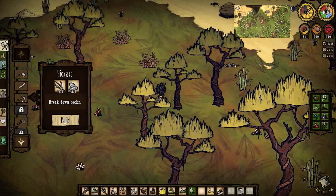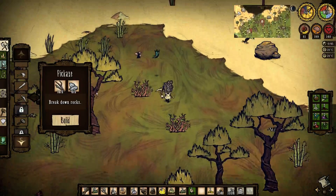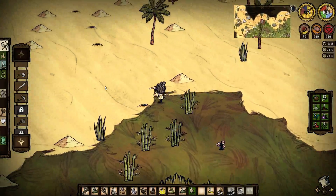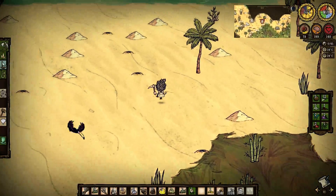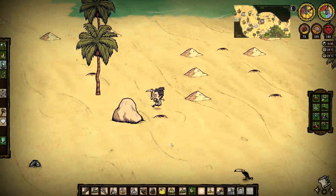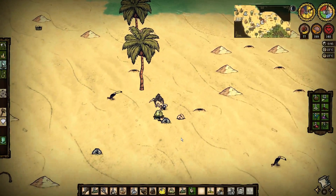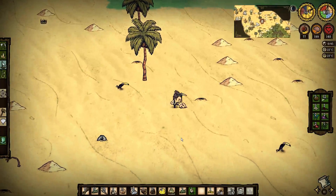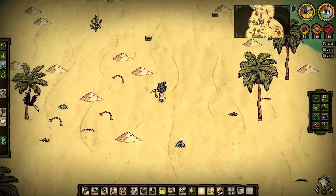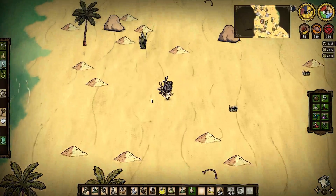We're going to need another pickaxe, and do we have an axe? We need another axe as well. We'll run up here to the beach and try to get some rocks for our alchemy engine — need eight more. We found a lot of sandy piles so far, as well as the meadow biomes, so we should be set for making quite a few bottles and sandbags.